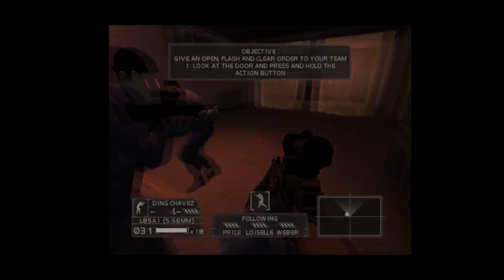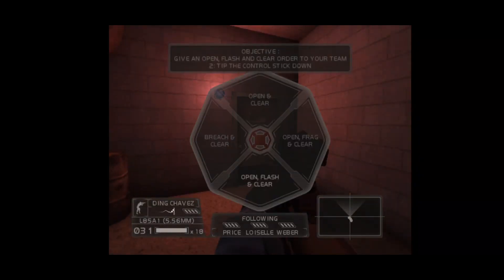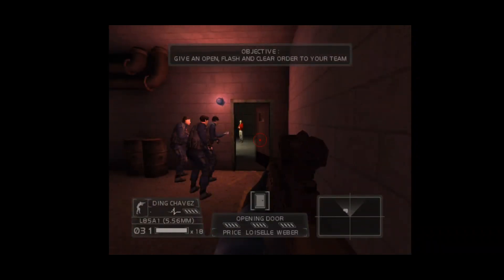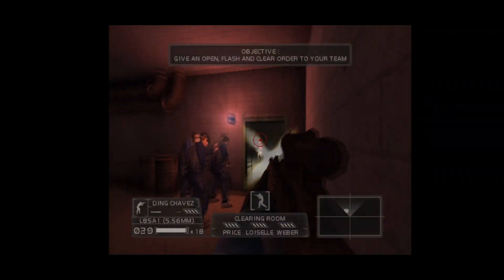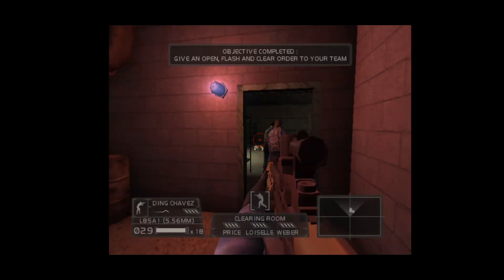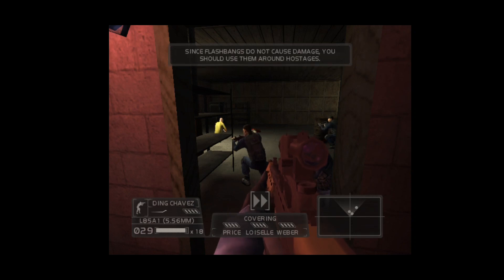Coming through! Roger, open, flash, and clear. After it! On guard! Clear! Outstanding! Flashing a room before assaulting it temporarily blinds the terrorists inside. Since flashbangs do not cause damage, you should use them around hostages.